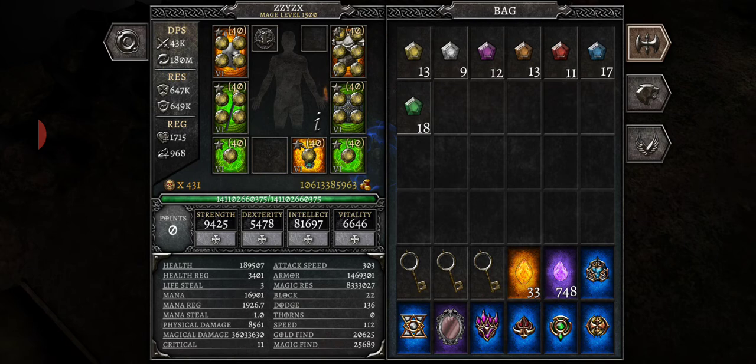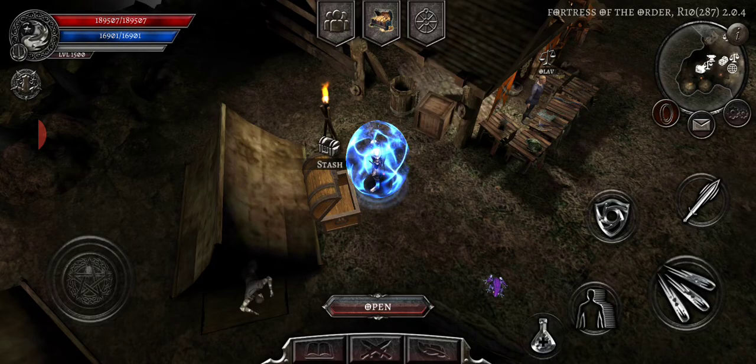One more tip: when putting in points, you can hold down the plus button. If you hold it for one or two seconds, it'll start distributing points 10 at a time. So if you leveled up 50 times in arena and have a lot of points to spend, just hold the plus and it'll go up by 10 each time. Hope this covers everything — let me know if you have questions, and have a great day.